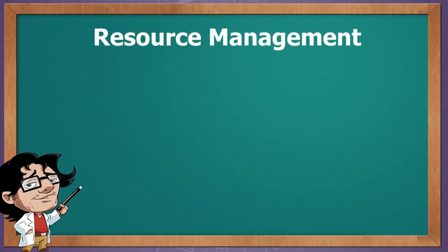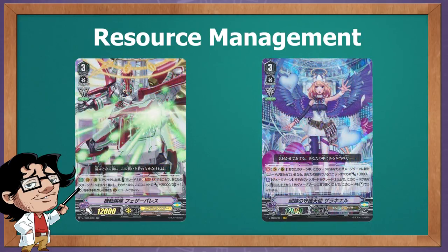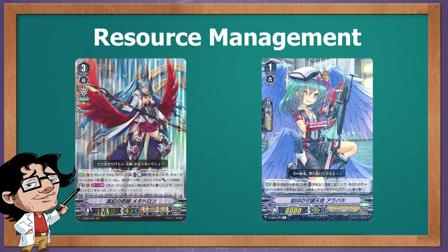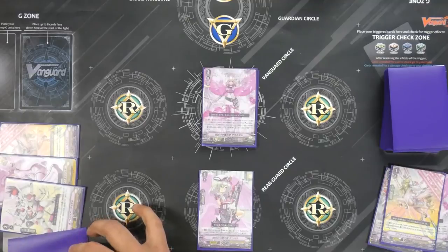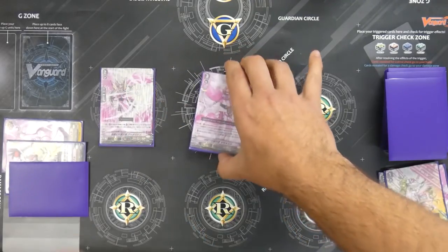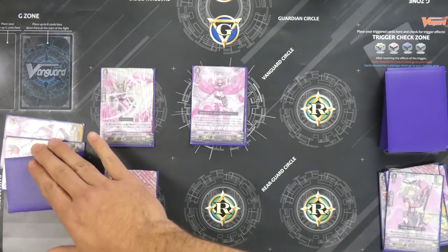Resources in Angels is also a non-existent issue. Looking at the soul, we have 2 cards that use it and we run a total of 5, so we can safely use their skill whenever we want. For counter blast — we have a lot of cards that use it, or cards that put a card face down, resulting in a counter blast-like effect. But all these cards allow you to take a card from the damage zone and move it to your hand, field, drop zone, etc., and they don't specify the card needs to be face up. So in practice you always pick the cards that are face down, meaning all these skills are effectively free — you only need to be able to pay the cost in advance.